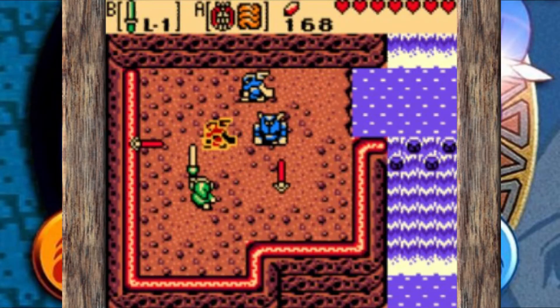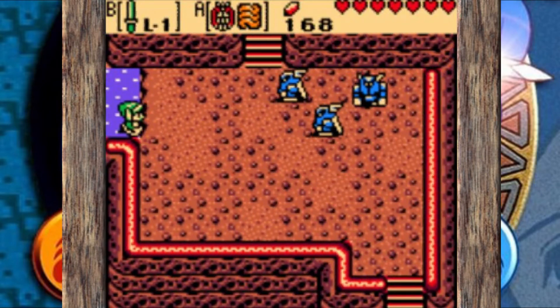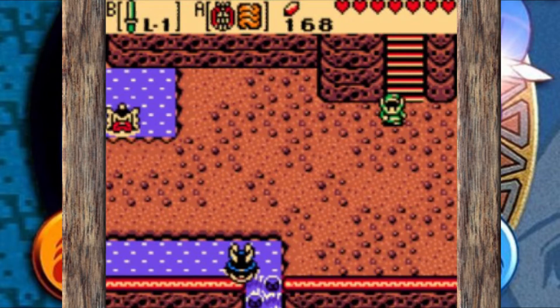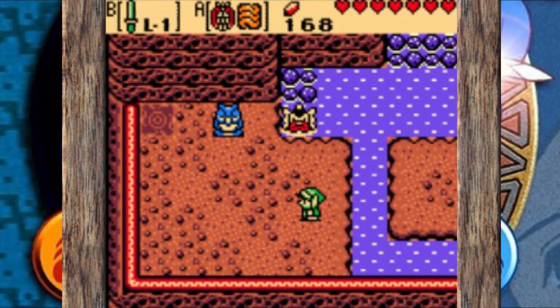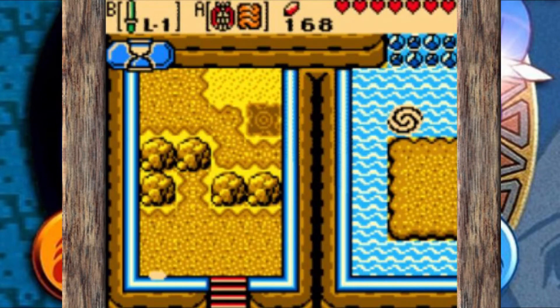This is Part 18 of our 100% walkthrough for Oracle of Ages. In this part we're going to get a bomb capacity upgrade that lets us carry 30 bombs, get the Toonie Nut restored when we visit the top of the Restoration Wall, and finish by making our way to the fourth dungeon — the Skull Dungeon. Towards the end of this video there's a ceremony to restore the Toonie Nut, and it's one of the most BS ceremonies I've ever seen in my life.